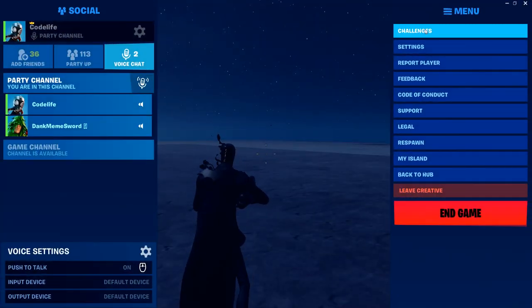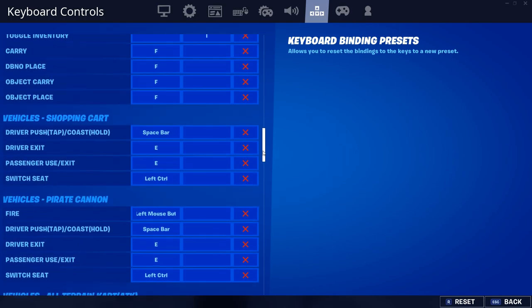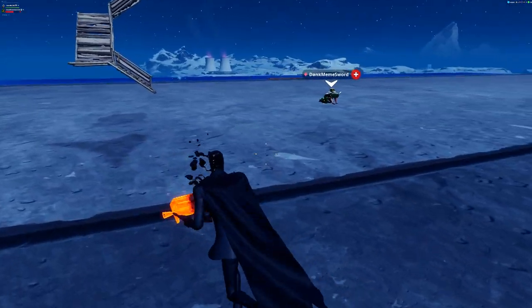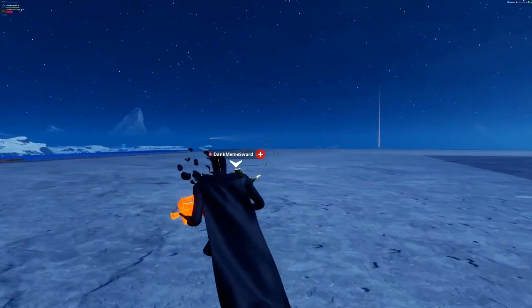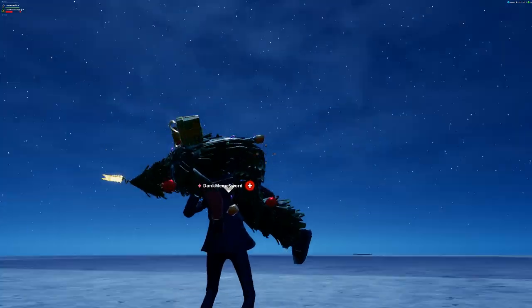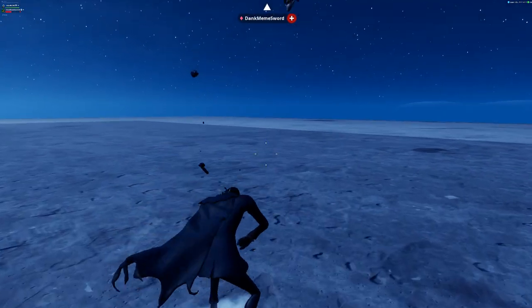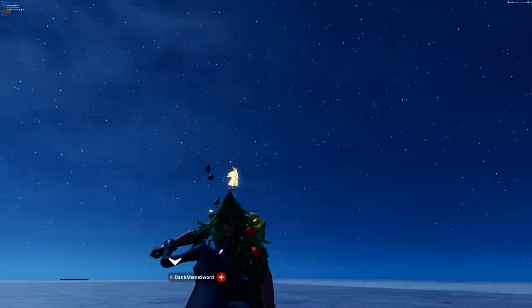What's even more crazy about this bug is that even if you unbind the carry keybind completely — just remove it from your keybinds — the bug will still occur. I'm not even joking: I don't have my carry keybind bound to anything right now, and if I go up to my teammate it automatically picks him up without me pressing anything. That's how bad this bug is.